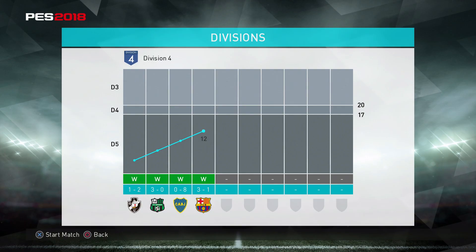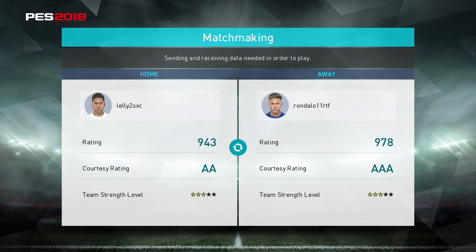What is up guys, it is Lely and we are back with some more PES 18 MyClub Divisions. This season we are noob hunting at Team Strength Level 3. The reason I call this noob hunting is because I feel like there's just a lot more players that play at Team Strength Level 3 and a lot of them just aren't that good.